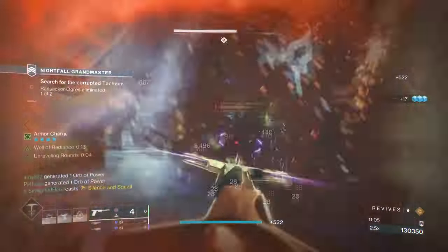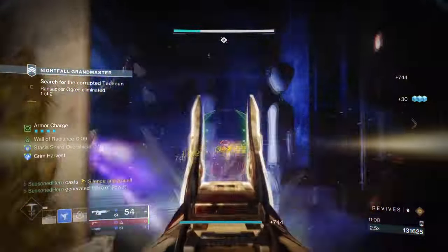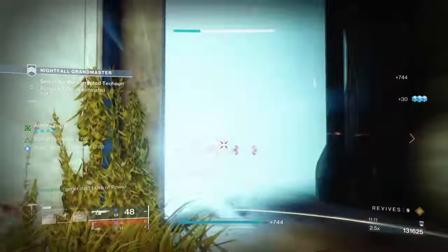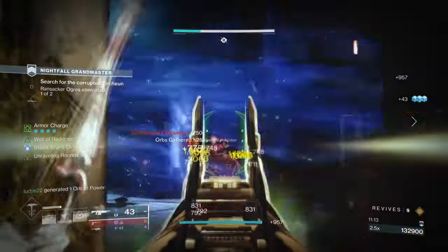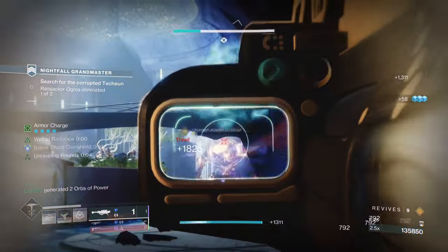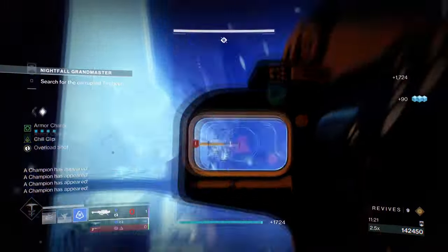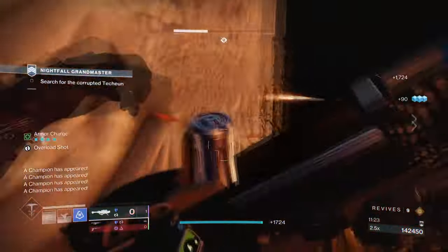There's not much build available, so I'm going to show you a build that is actually quite slept on. The Renewal's Grasp and Buried Bloodline combo fixes Renewal's and Stasis' overall issue when it comes down to endgame. With this combination, you can have a fast regen and high damage resistance build that only requires just these two items.